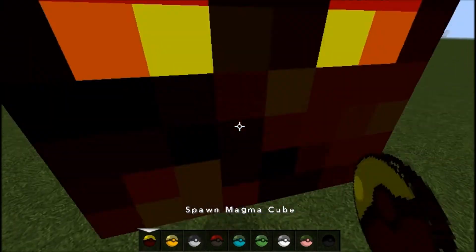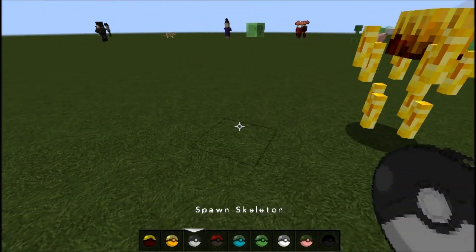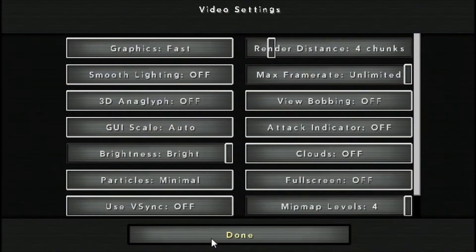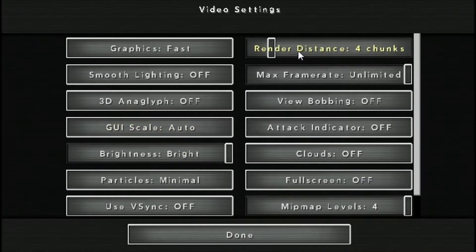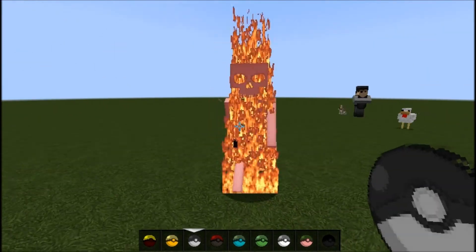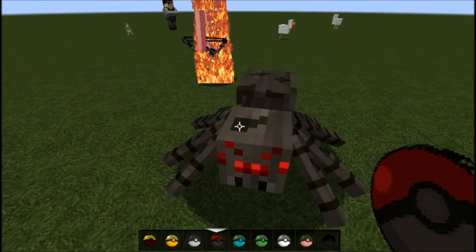This is the magma cube — nothing. Blaze — nothing. Skeletron — holy shit, you look... Let's clear some of you guys out real quick. As you can see the skeleton looks pretty boss. The El Spirade doesn't look any different.